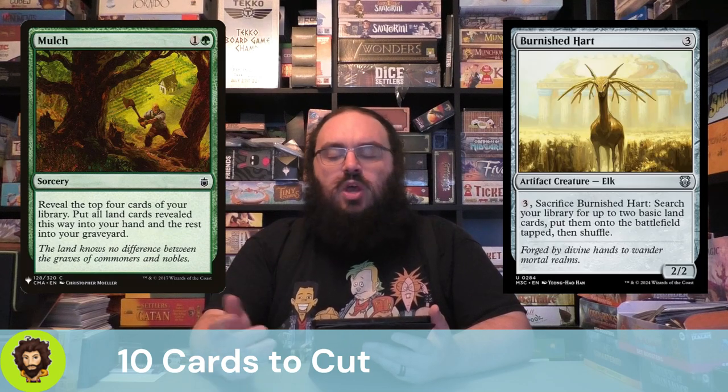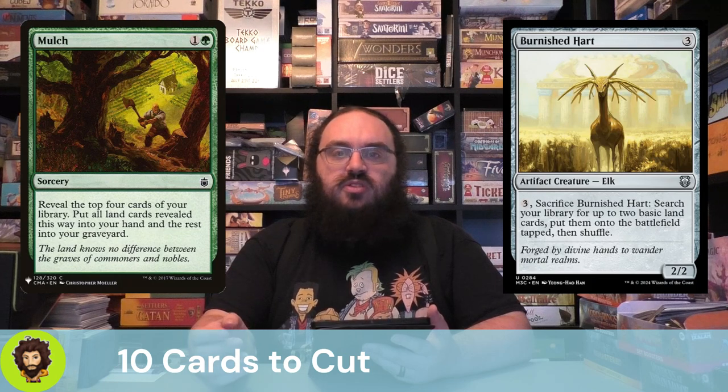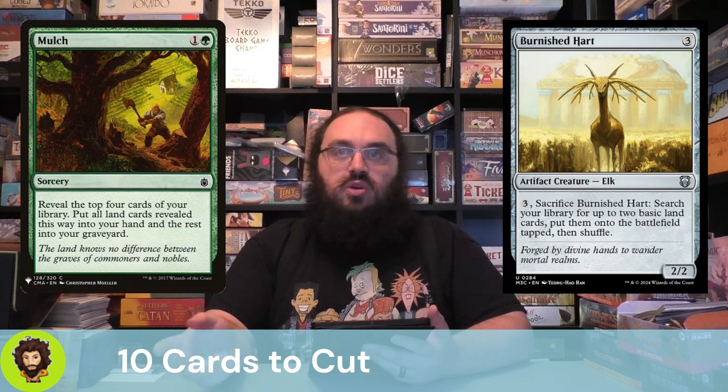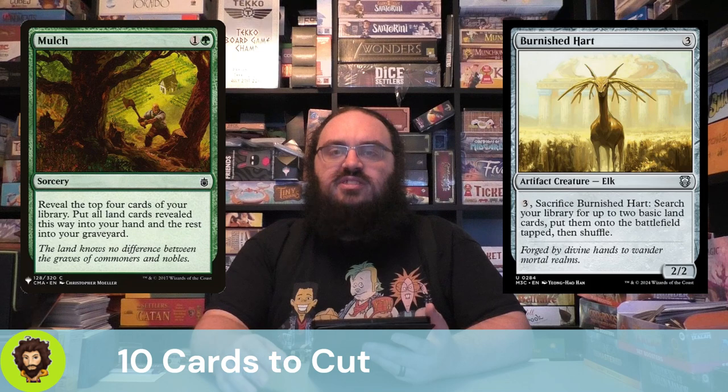Burnished Hart follows that up. We're in green — we don't need the ramp. Yes, they are an artifact creature so the two types is nice, and the fact that we could sacrifice them to their own effect is also nice, but I feel like we have better things to do. We are going to replace them with another artifact creature, so there is some balance there.